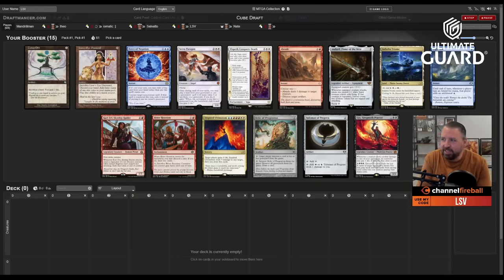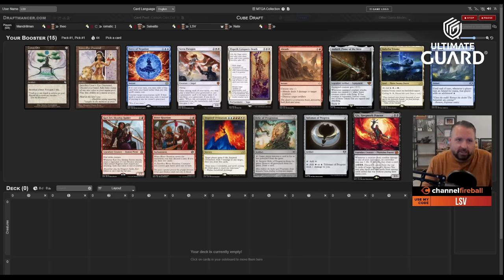Welcome to a Vintage Cube draft — it's a three-on-three. I'm teaming up with Mandrelman and Eomatic. I'll call us the scrappy underdogs, playing against Theo Jung, Luis Salvato, and world champion Nathan Stoyer. I'm in for an upset.